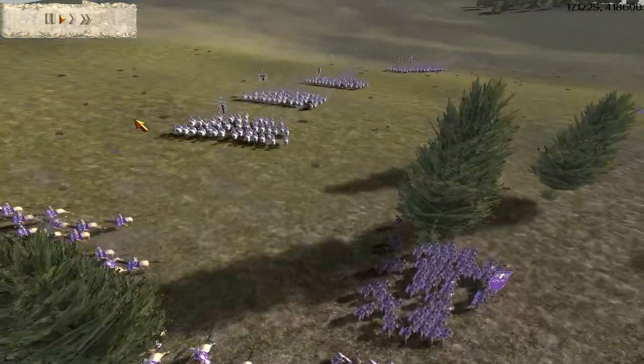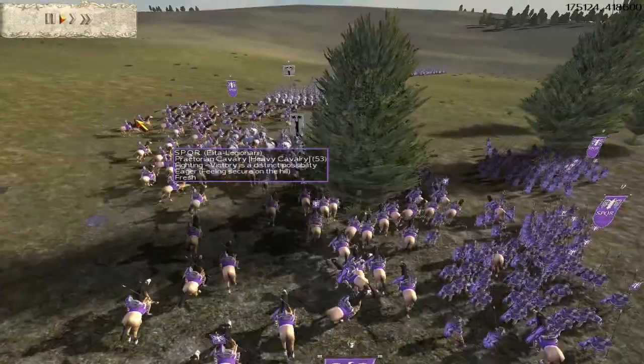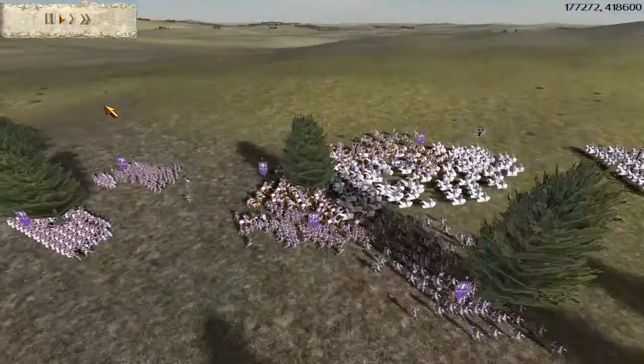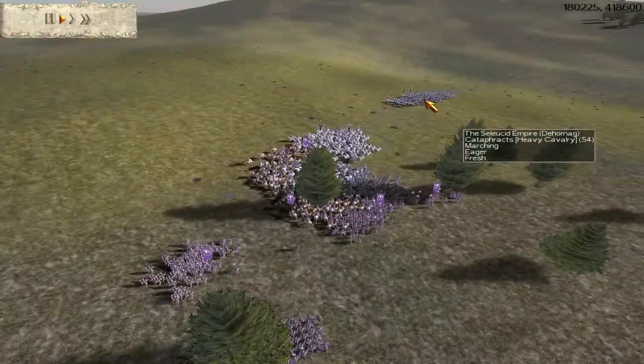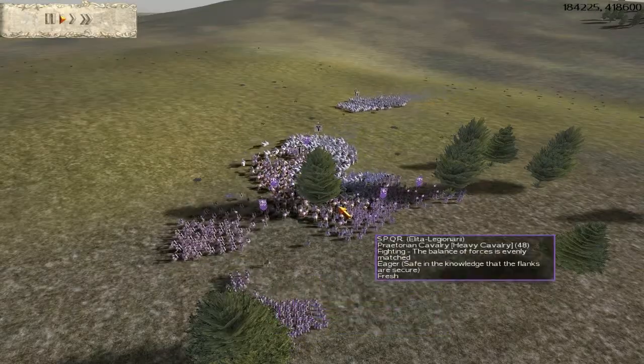I'm coming in, and here I'm going to reveal my Triarii, and he is going to get smacked down by my Triarii here. I'm going to keep these two in reserve in case he decides to send these units around the flank, so these Triarii are here to assist if that's the case.